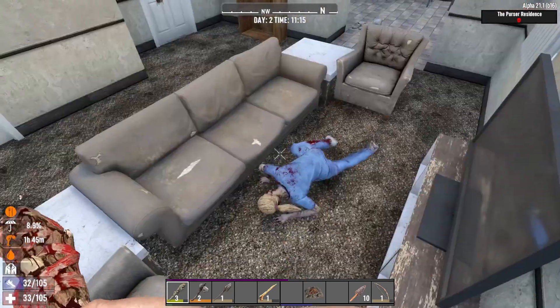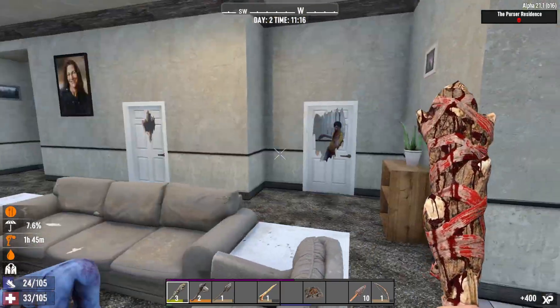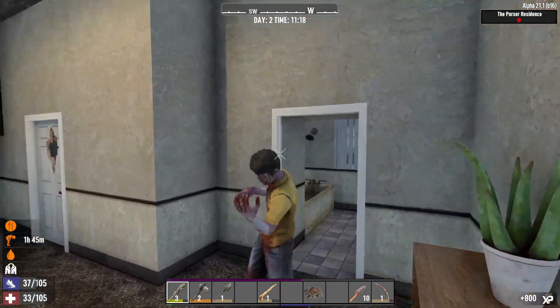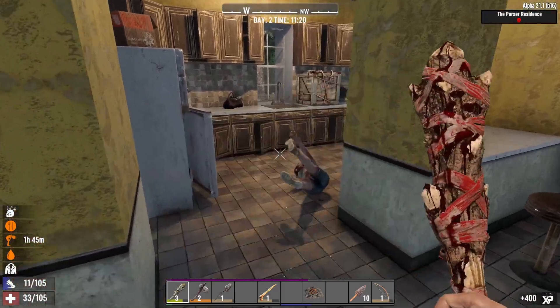I want to show you what skills I get in the beginning when playing Seven Days to Die. First I select an attribute. In this case, I'm leveling the Strength attribute, and the Strength attribute increases the power of your clubs.